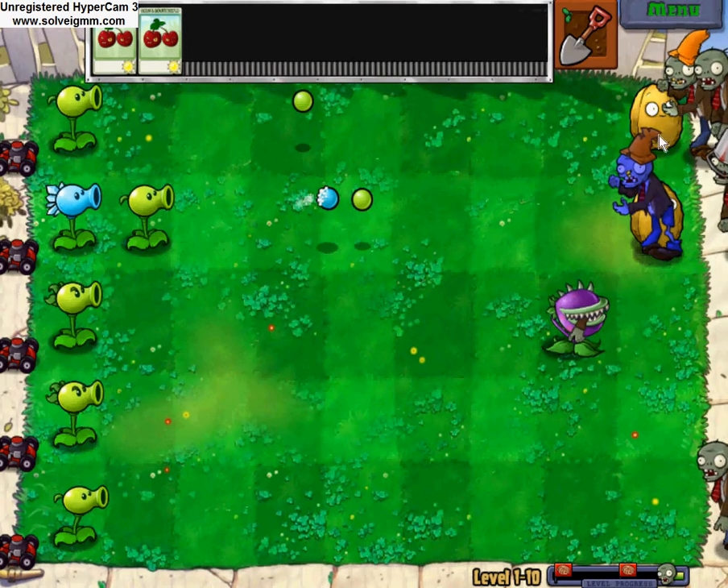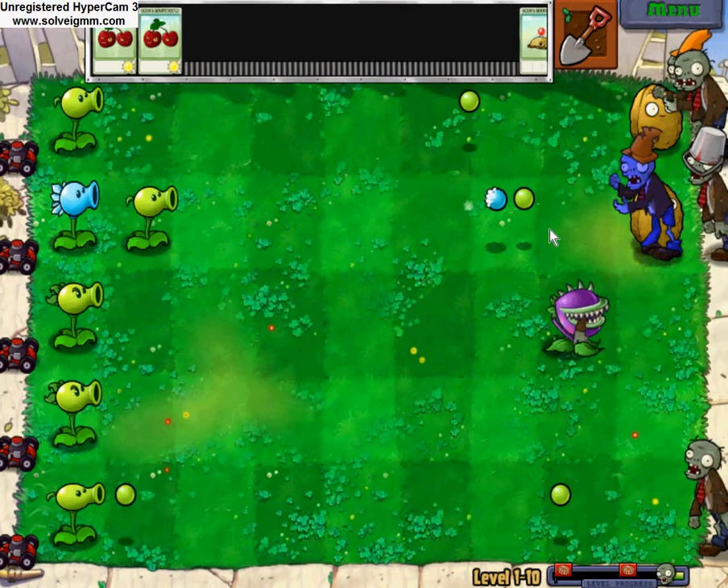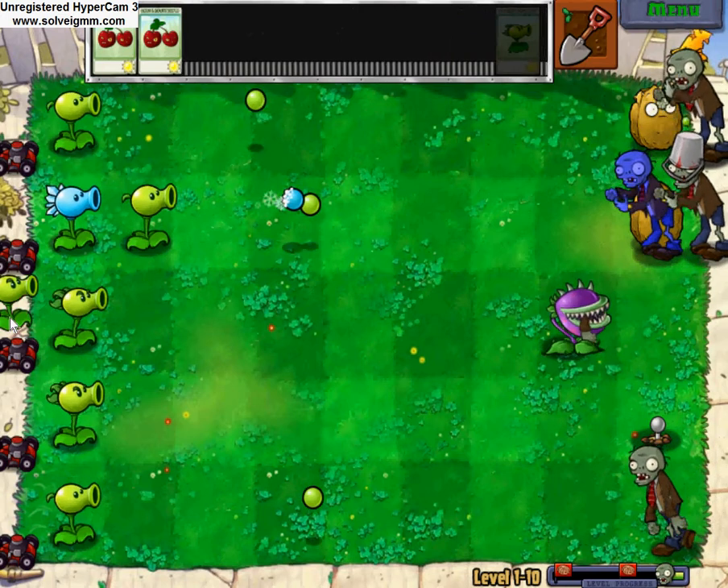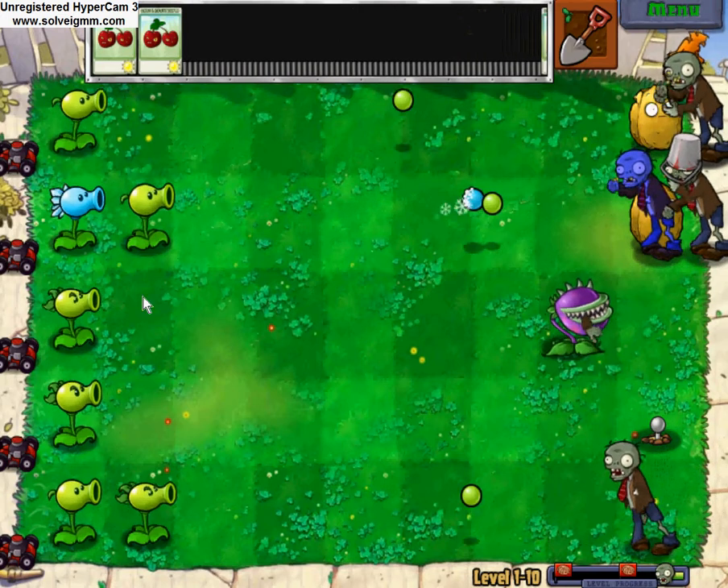You can kind of just put the walnuts there, and then some chompers there. I don't know what to do with those — they're just useless in this level. You just let the zombies eat them like this.